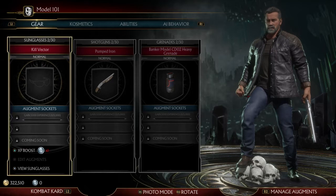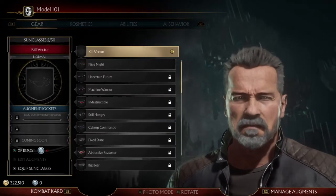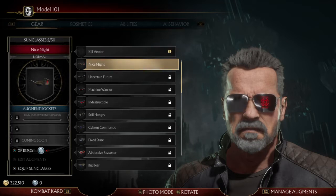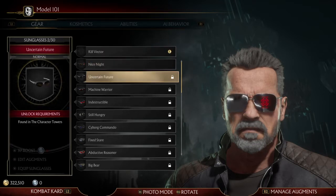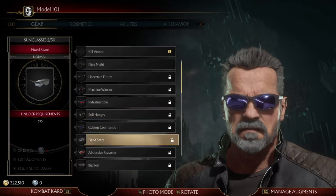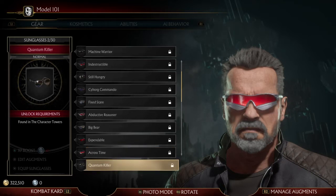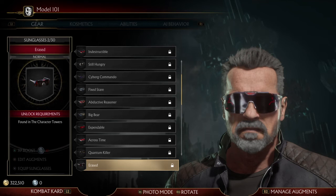We're going to start with gear. For gear, you have sunglasses, shotguns, and grenades. Let's work our way through the sunglasses. When you click on it, it should tell you where to unlock these — like it says, found in the character towers. So we're just going to go through all the sunglasses for the Terminator. As you can tell, a lot of these are found in the towers.